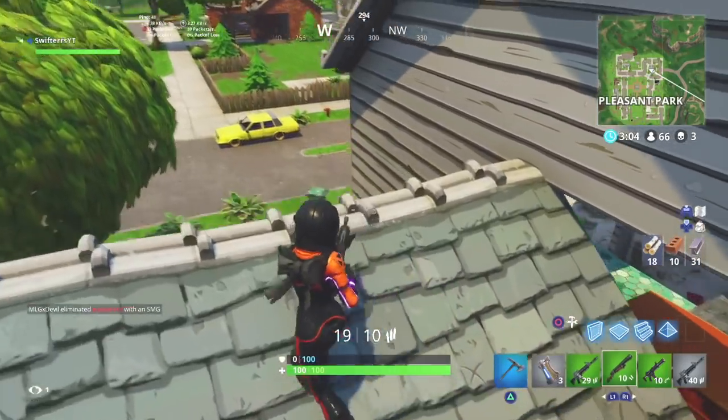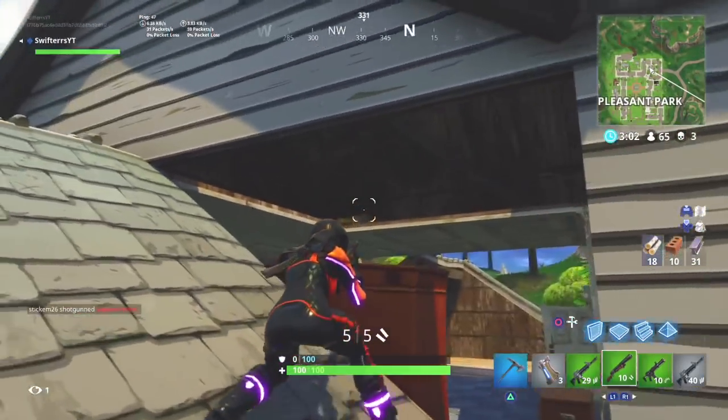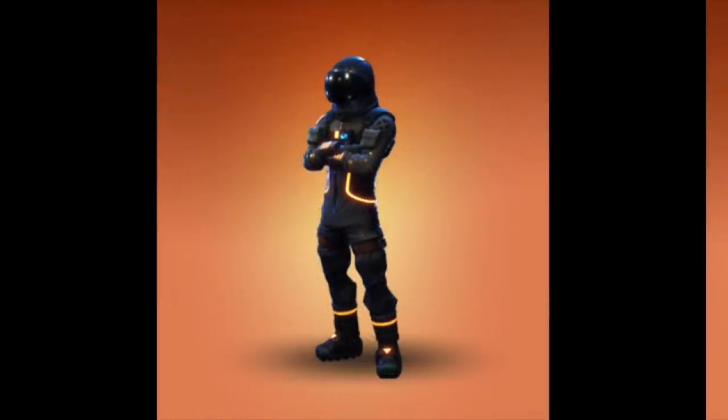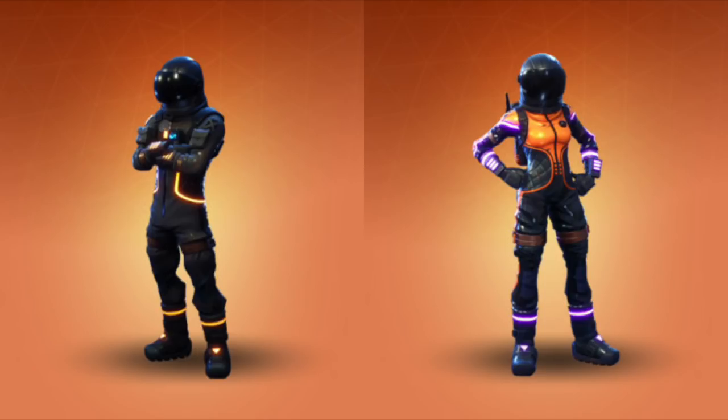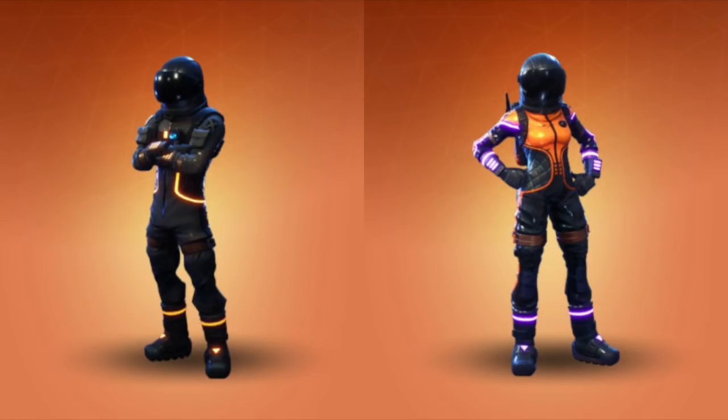To start this list off, the very first couple character skin that I find to be extremely awesome is the Dark Voyager and the Dark Vanguard. Both of these character skins are super awesome and extremely unique looking. The thing that I really like about both of them is the neon lights that come with their spacesuits. On top of that, you don't only just get either of these characters, but you also get a back bling that comes with both the Dark Voyager and the Dark Vanguard.